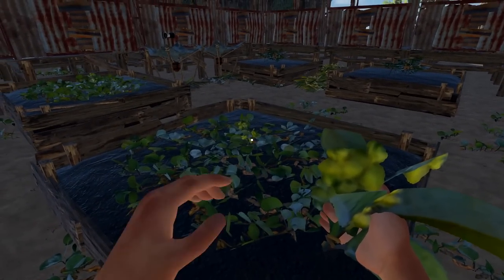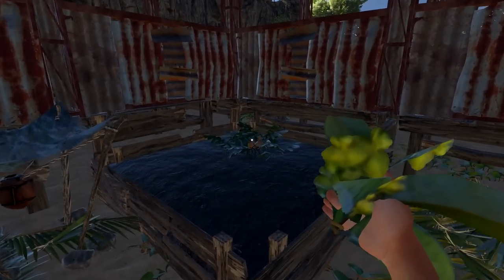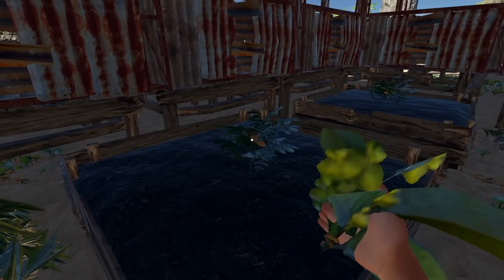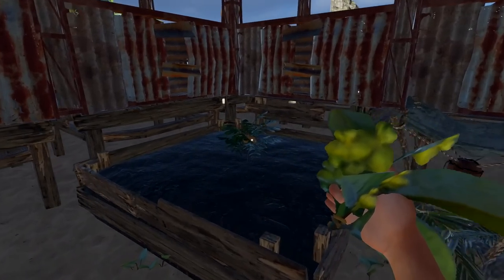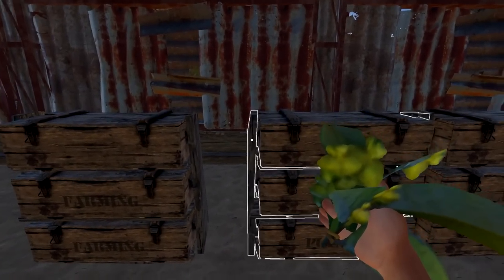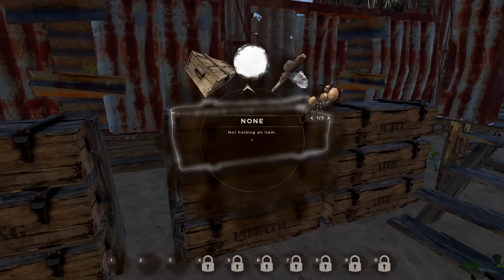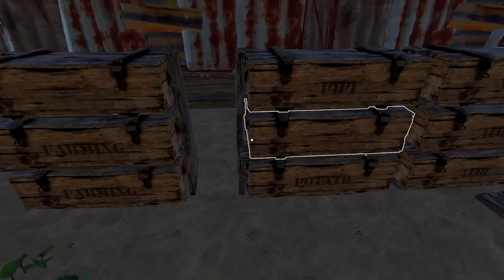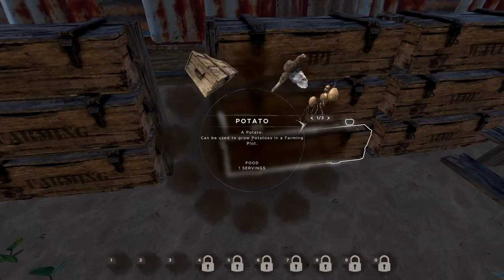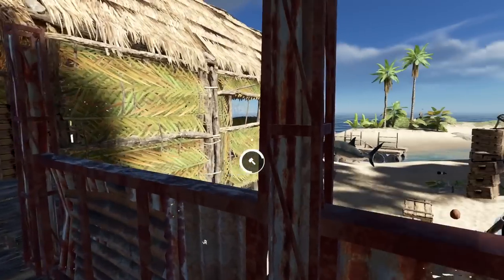We've got some plants over here and over there — nice and easy to pick up. We can do the quick little harvesting of all our plants. Don't have a ton of them though, obviously I'm gonna need more. I'm also going to need to get the potatoes in here. I'm gonna need to get some kind of — oh this looks nice here too.